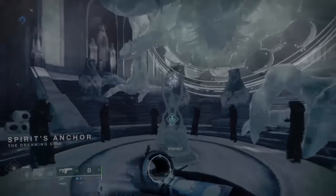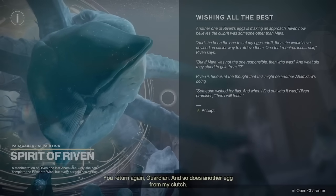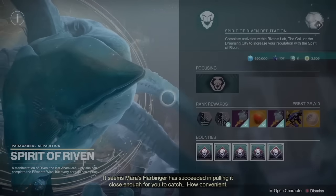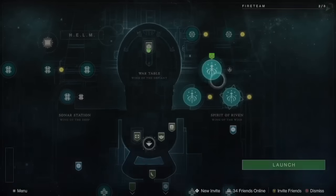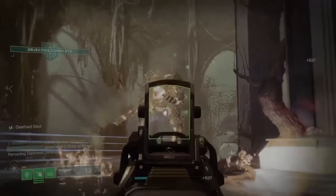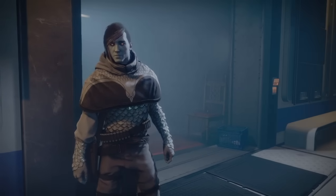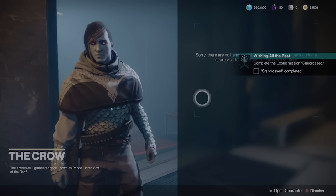The first part of the quest will require you to head over to the Spirit of Riven. You will need to be up-to-date with the seasonal activity in order to access this exotic quest. But once you go to Riven, she'll have a new quest for you, which will send you over to this new area in the helm, the Apio phase. Once you complete that, which is still technically part of the seasonal activity, you'll be sent back to the helm, where you'll get some interesting dialogue from a cutscene with Qrow, after which the new exotic mission, Starcrossed, will become available to you through the helm.